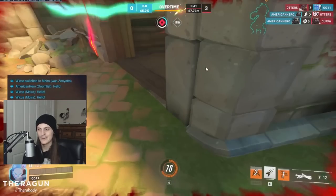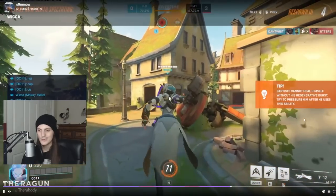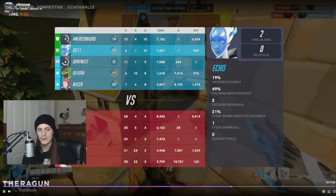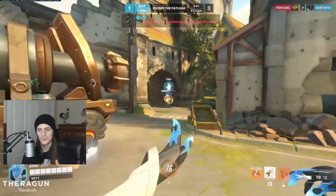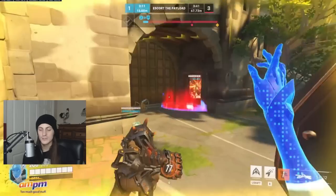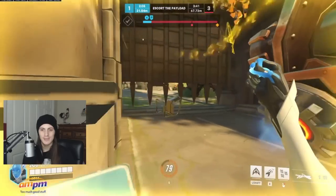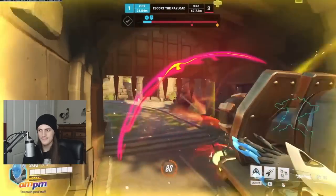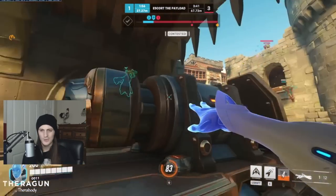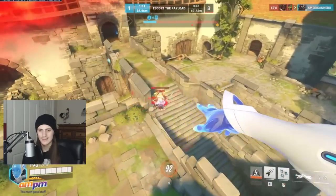Moving on to how to play her — the first thing you want to do, and you'll see it a lot in this gameplay, is poke from range. Your Echo should always be poking damage from range, because it allows you to deal damage but primarily to farm up her ultimate. The ultimate is so powerful you want to get as much of it as possible, so always be spamming into chokes and areas where you think the enemy is, trying to knock them down to low health. Your main playstyle is looking to assassinate targets — specifically, follow up onto a target who's at half HP or less and finish them off with your beam.